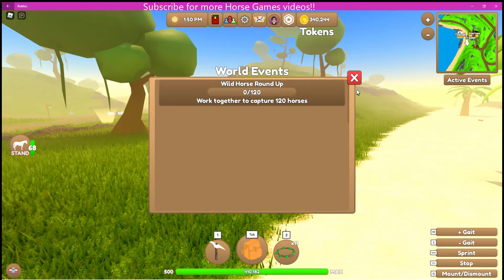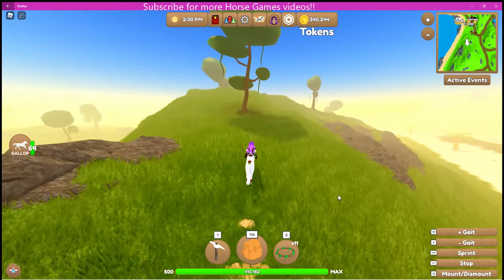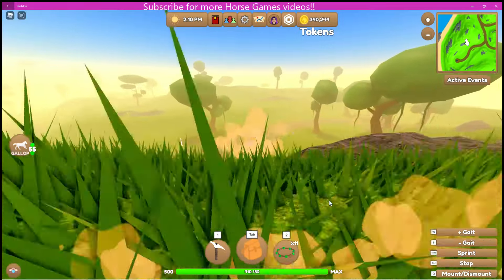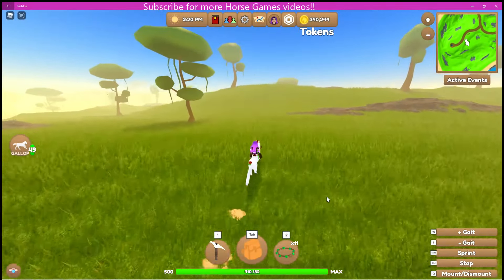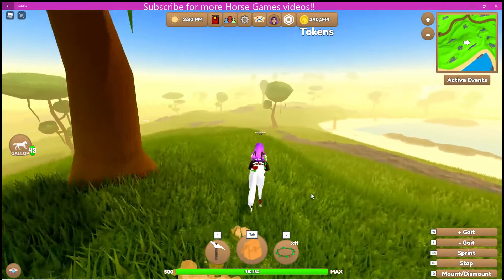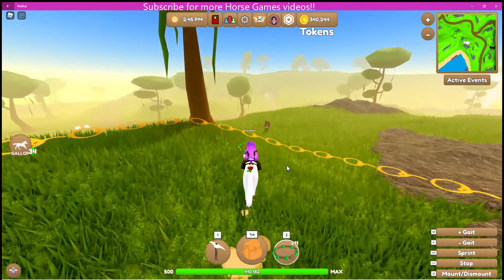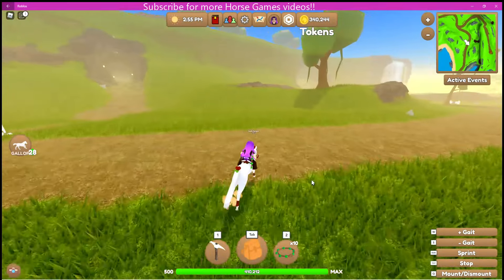Next up is Server Quests. There are quite a few of them with a nice variety. I took part in the one where you all work together to capture 210 horses. We were successful — the server did reach that goal, just running around capturing as many horses as quickly as possible. Other Server Quests include things like Harvest 250 Resources or Catch 100 Fish.